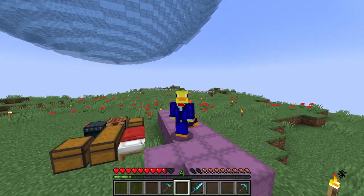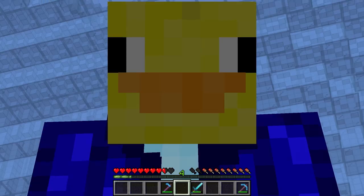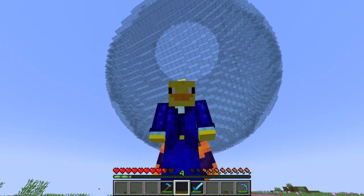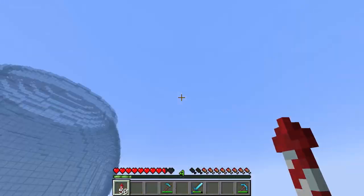Hey everybody and welcome back to another episode of Unorthoblox. My name is Silly Billy, but you can call me Bull Man. In the last episode we built this monstrosity - and no, I don't mean my face, I mean the thing behind it. Look, it's a big bowl. I still can't get over this. It looks so fun. It's so cool.